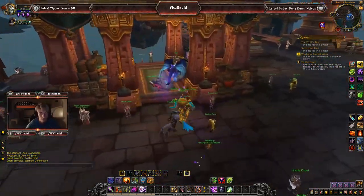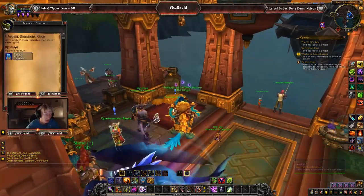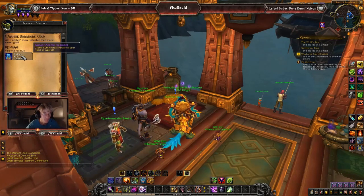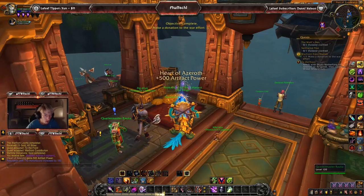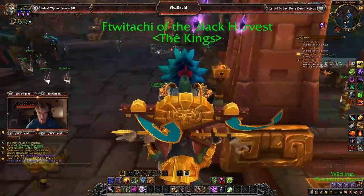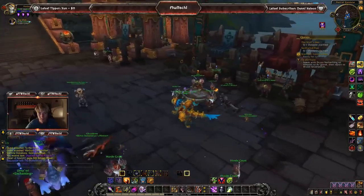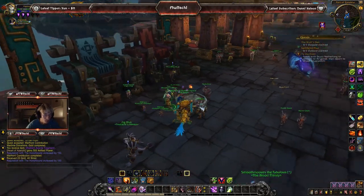I'm going to go ahead and do gold, since that is the simplest way for me to do this. With turning in your daily contribution, you will be given 500 Artifact Power along with reputation towards the Honor Bound. This is a daily turn-in, so you can also do the others as well. Go ahead and turn in that quest and get some more Honor Bound reputation.